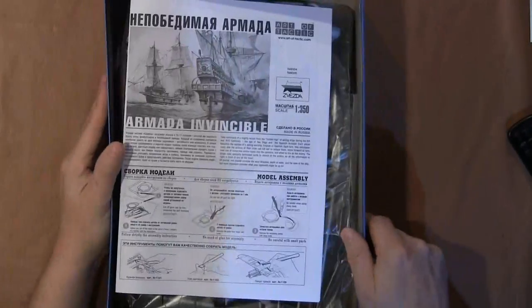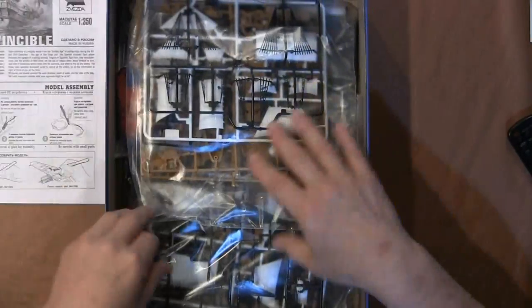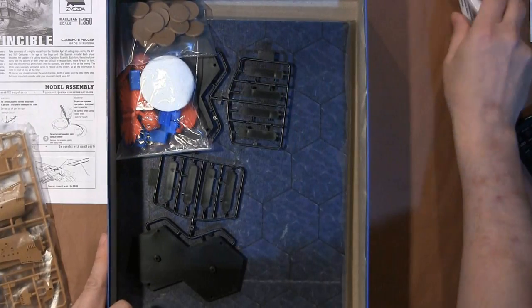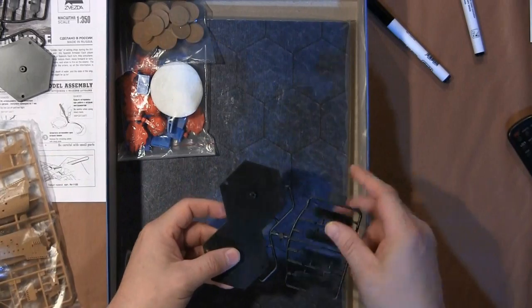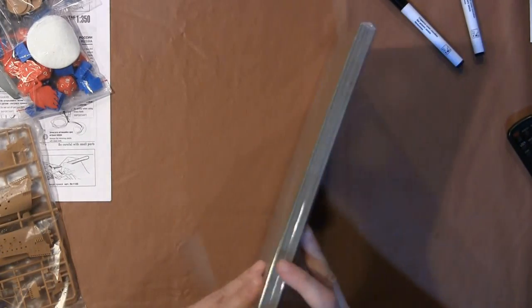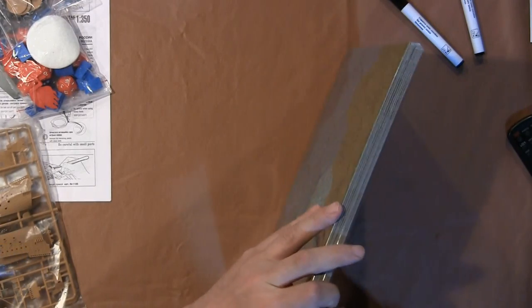Inside you can see rules and stuff, and lots of pieces which we're going to take a look at. There are dry erase markers and little hex spaces for the ships. This box set comes with two ships, which we'll get into in a minute.